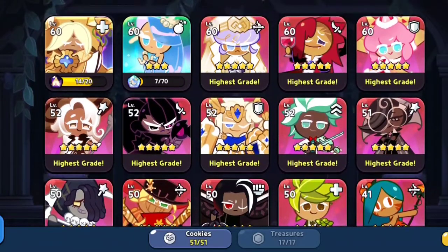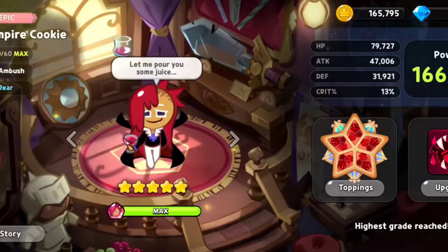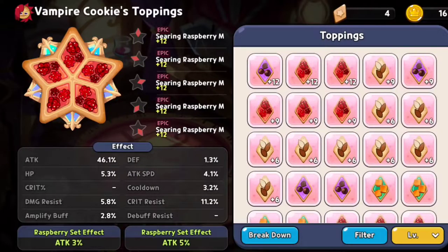When you're collecting your toppings, you should start thinking about your topping efficiency. Level everything up to six. If at six you pulled debuff resist, crit resist, or amplify buff — sell it. We're going to be focused on what our substats are because we're trying to build stronger cookies, so we'll have a 50% criteria on our toppings for the sub rolls.